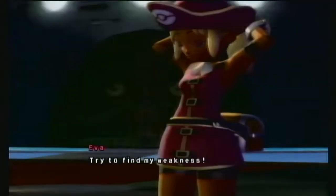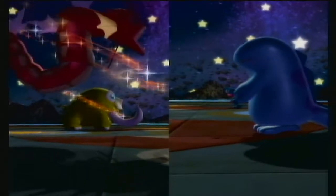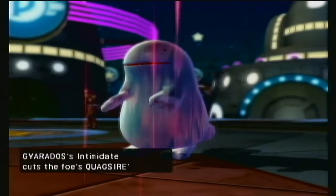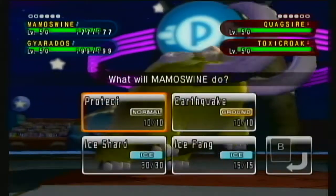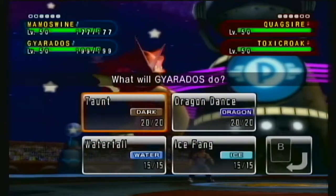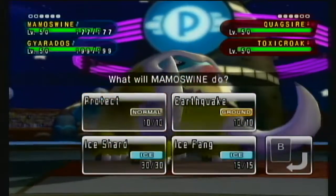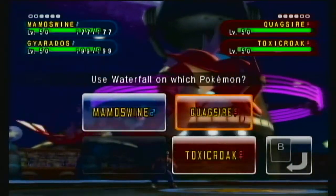Stargazer Coliseum Masters Battle Set Four — can the challenger tear down the wall in front of them? Quagsire and Toxicroak — that's awkward for sure. Definitely got Fake Out pressure. I think I'm going to go Protect with Mamoswine and Waterfall on Quagsire.